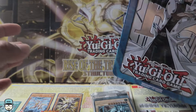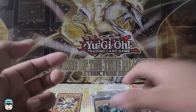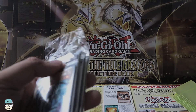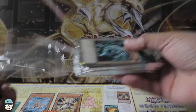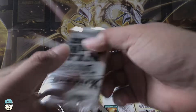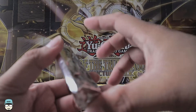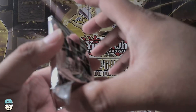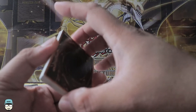We have the green Ultra Pro sleeves today because I ran out of the black ones, and we have the blue kitchen scissors which are dull. Here's the Blue-Eyes but let's talk about that later. Let's open the first Megapack. Hopefully we get lucky — last video we got a Floodgate Trap Hole which is pretty cool. A lot of people are looking for that; I would probably use it on the dinosaur deck because of the defense position mechanic.